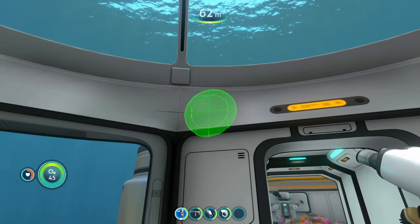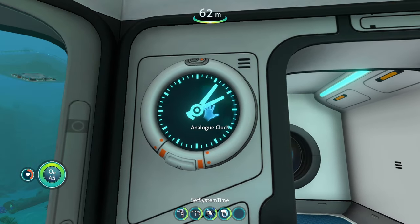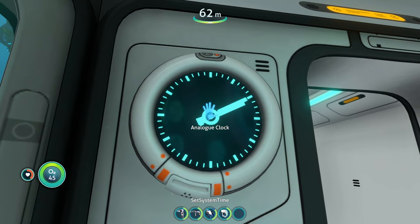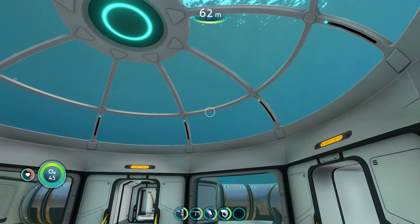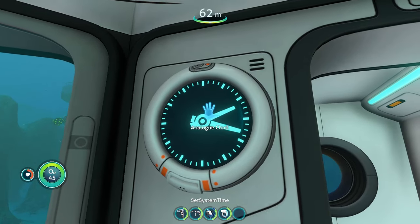First we have our analog clock. We're going to put this down right here. The cool thing about both of these clocks is that you can actually change the time. You can set it between the system time and the game time — the game time being the time in your actual Subnautica game, so it'll display whatever time it is in your game.